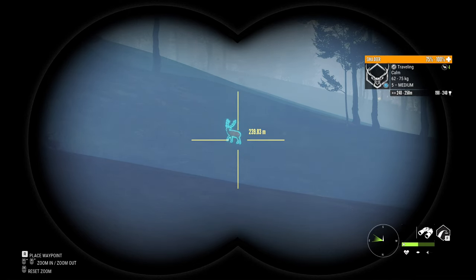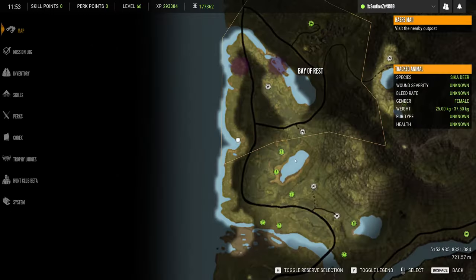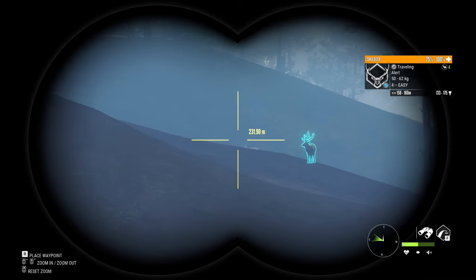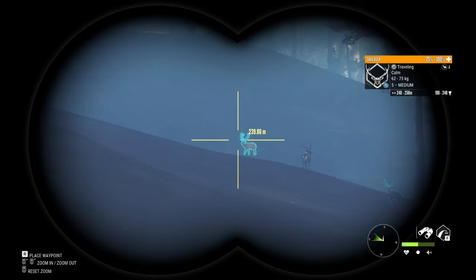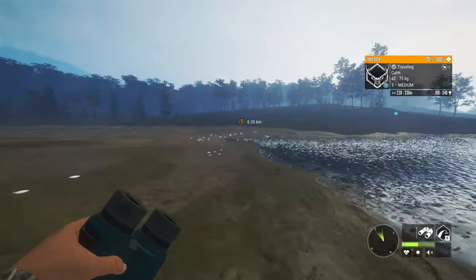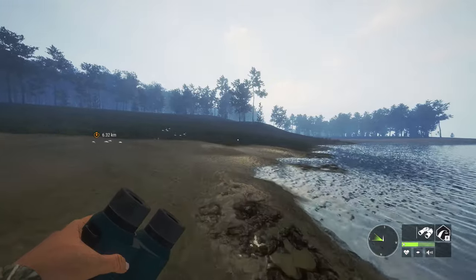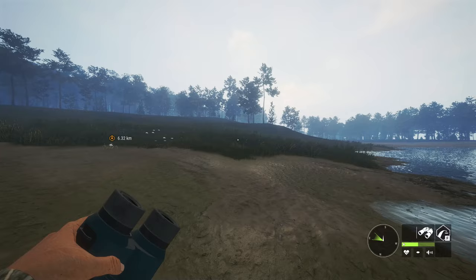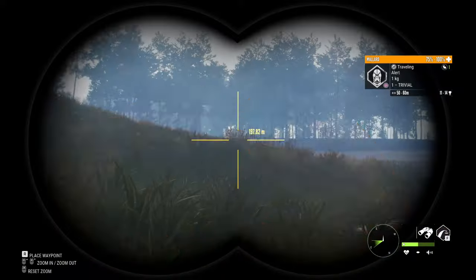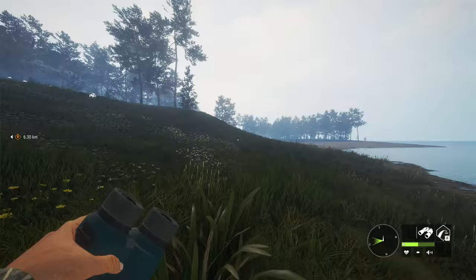Oh my gosh — a level five Sika deer! Why is it traveling? Their drinking time isn't even up yet. What is my luck today? That's a big level four Sika deer as well. No way — a level five Sika deer. There's no way! What is my luck today? We're going to go take a shot on that guy. How far away is he? 197 meters, so we definitely want to start walking. I don't want to spook him. I have no idea what my luck is right now. This is possibly our second diamond already on just the third map, with a whole other map still to go.